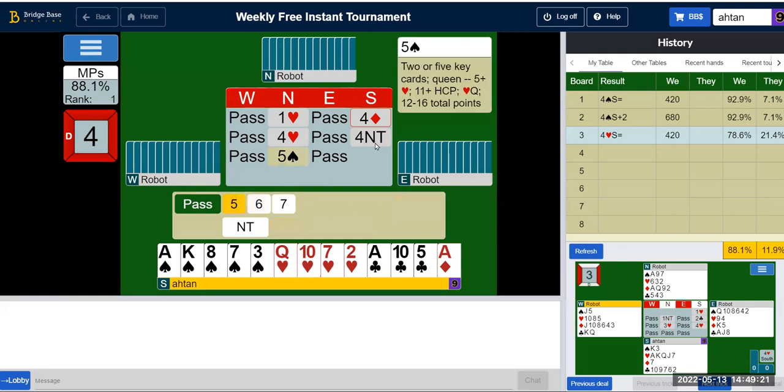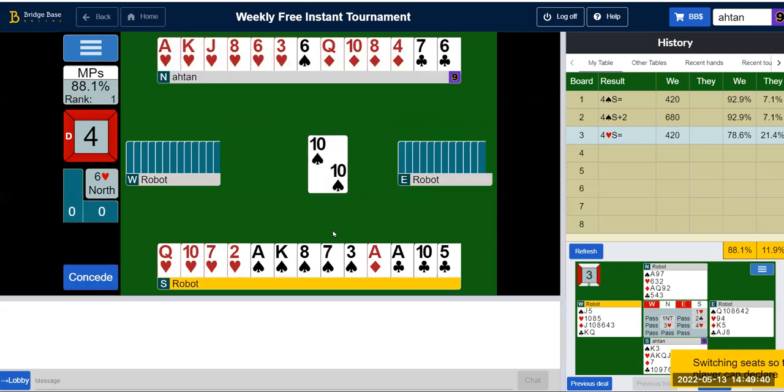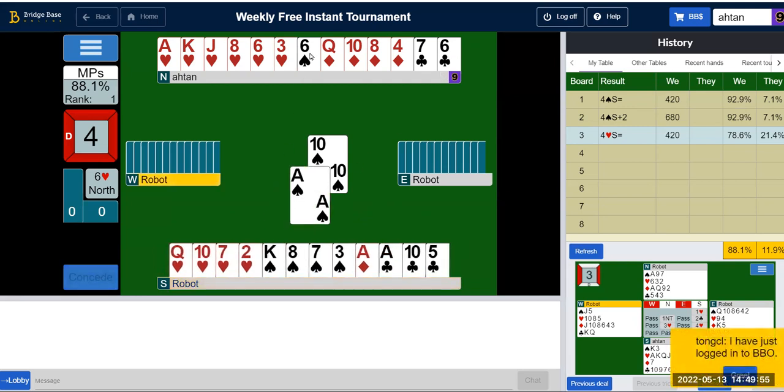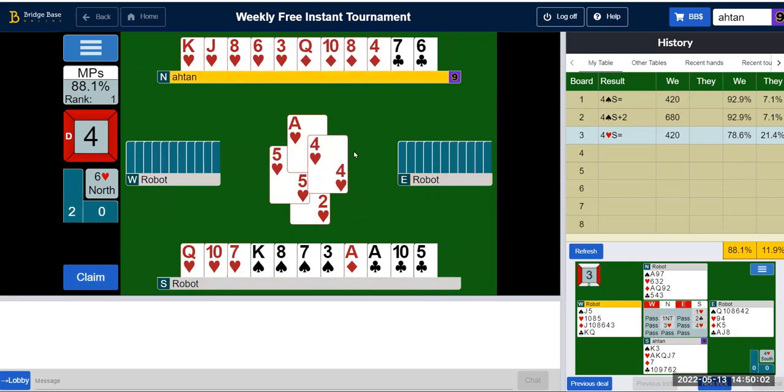I do have two key cards, so I'm going to go for slam. Two key cards with a queen — which is a little odd because I have the queen myself. Okay, never mind, I'm going to go for slam. This is an excellent hand actually; I can certainly discard the club loser very easily. 4, 5, 6, 7, 8, 9, 10, 11, 12.